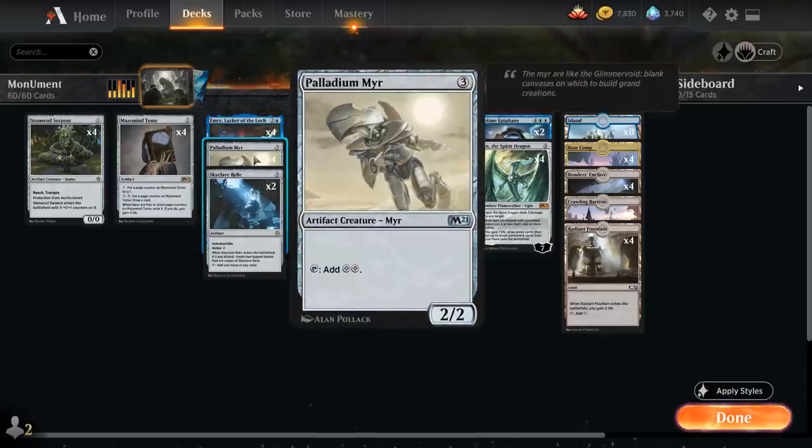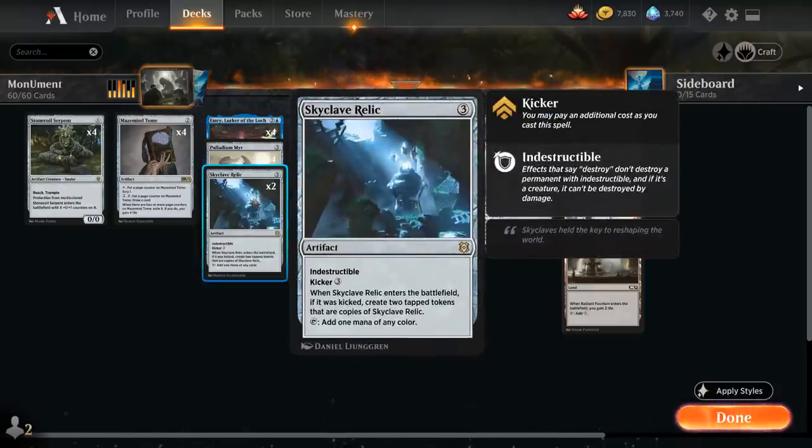We also have Palladium Mirror — three mana for a 2/2 that taps for double colorless. So we'll make three colorless with a Forsaken Monument in play, which helps us ramp into Monument into Ugin the Spirit Dragon, and it also gets the plus two plus two bonus. And we have two copies of Skyclave Relic, which is not a ramp artifact and makes one mana of any color. Sadly it doesn't make colorless mana so it's not actually synergistic with our Forsaken Monument.